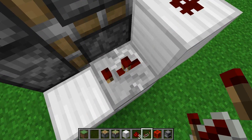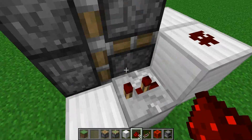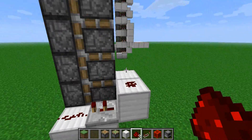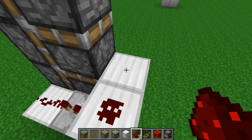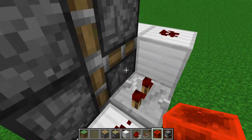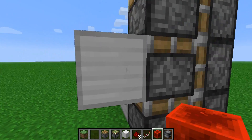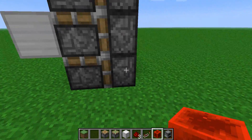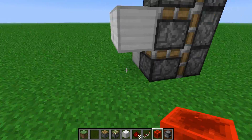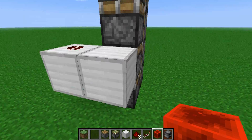A repeater here, set to two ticks — just right-click it once. That's just so that there's a slight timing difference. So what happens here is when the redstone block appears here, power is sent over here. It powers this piston, and then this piston will be pushed forward.